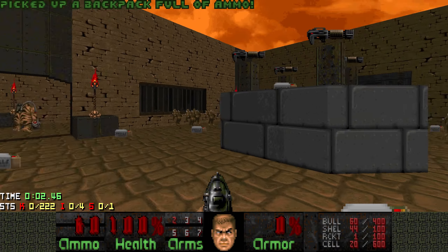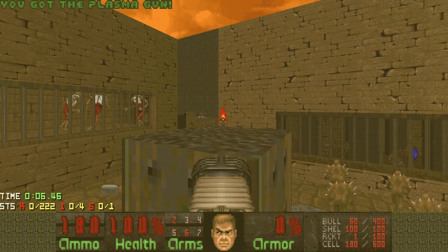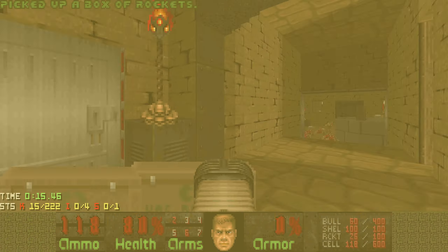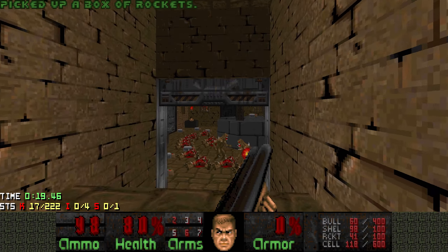This is the first slaughter map of the WAD and it's pretty early at Map 8 already. You want to grab the plasma guns first up here, then drop back down and kill these imps. Make your way to the door in the south, where there are a lot of rockets and a super shotgun. Then use the super shotgun to kill the remaining imps.